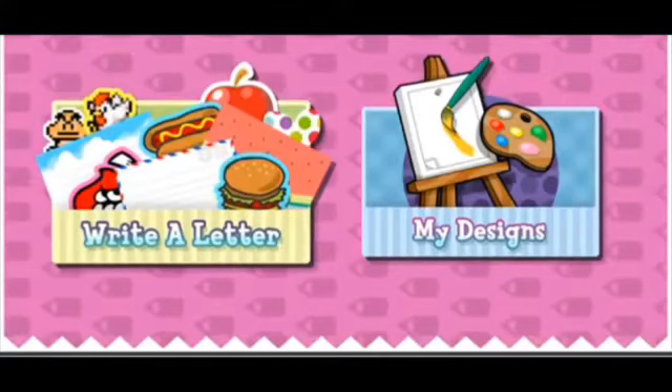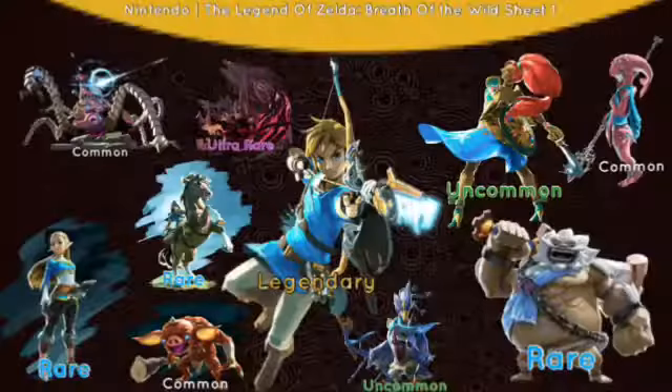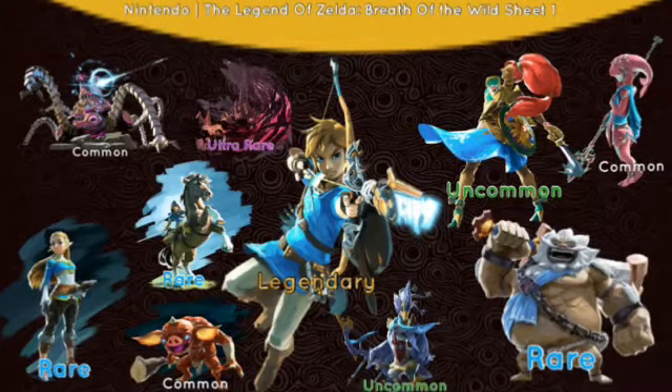If you press the pink icon with the pencil on, it'll take you to my designs or write a letter. Here comes a new collectible-like feature called stickers. The stickers are like a new way to personalize your letters. There are five ranks: common, uncommon, rare, ultra rare, and legendary.